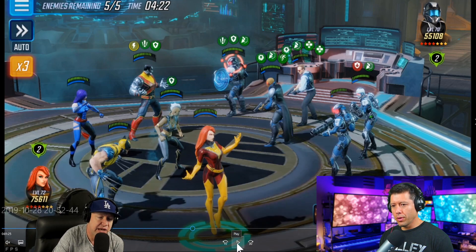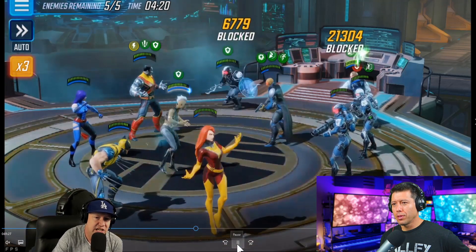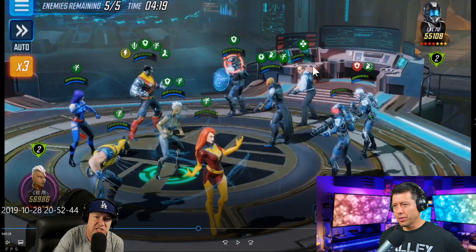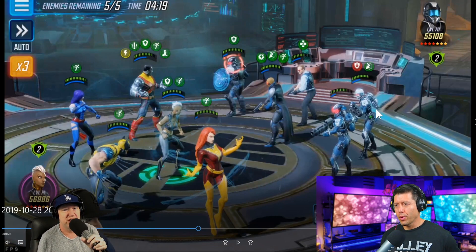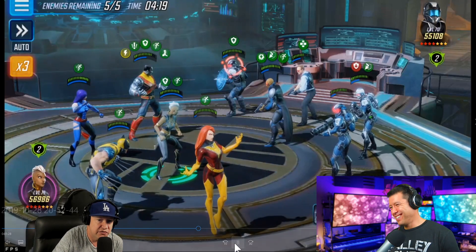I'm counting on two things for this matchup: Storm ramping up and possibly blowing up everybody at once, or Phoenix blowing up everybody at once. Psylocke is very important — she needs to be able to clear away the defense up. And Colossus just needs to hang out and suck up as much damage. She does hit, and look at how many of the positive effects she cleared. Now I can possibly get over to the Medic. You have to kill Medic first, because if you kill Coulson before Medic, Medic will automatically revive Coulson. It's a mess.